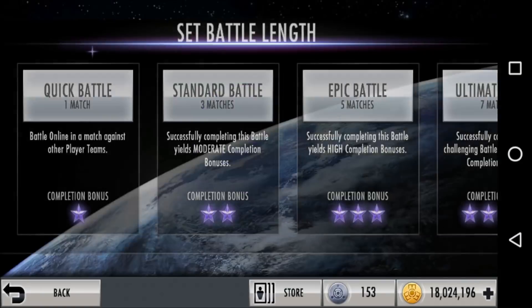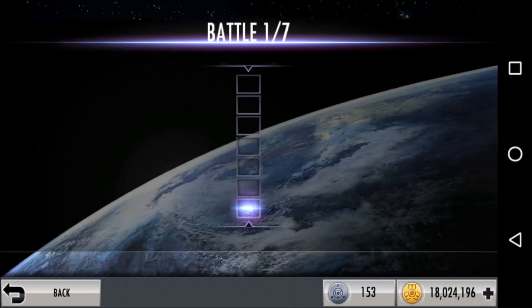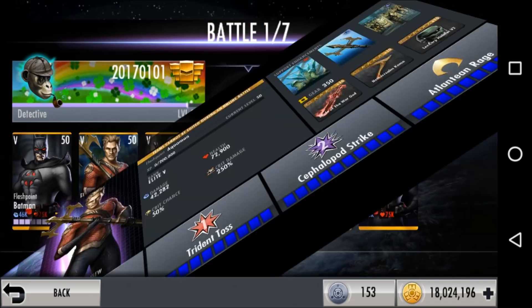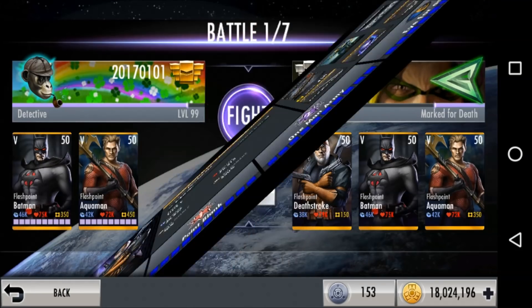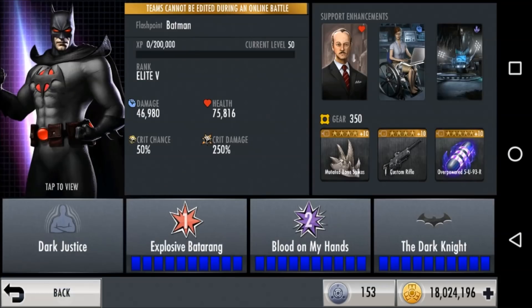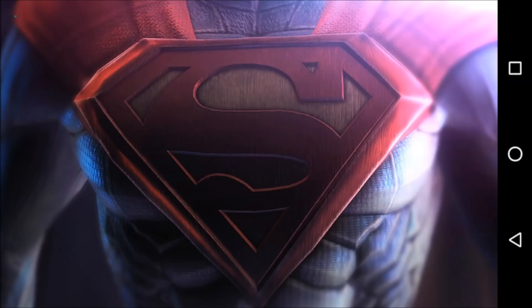The first question comes from Aditya Sharma, who says they also have a full Flashpoint team at level 50 Elite 5, and every time they face a full Flashpoint team in online battle they lose because of Deathstroke's special attack. So we are facing a full Flashpoint team right now — they're not fully geared so it'll be easier — but the main issue is getting frozen out because of a glitch where Batman stays on screen and you can't do anything.